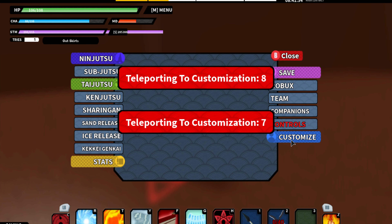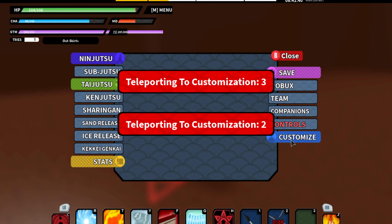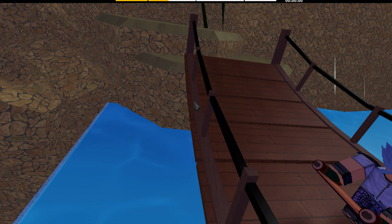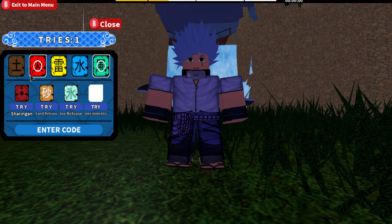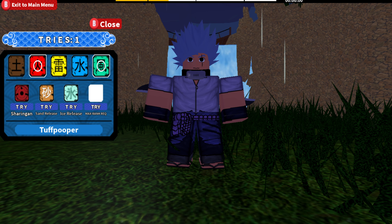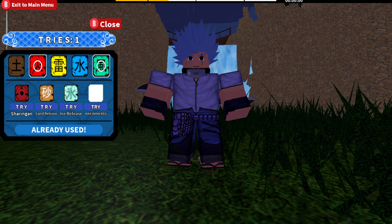Alright guys, let's go try out the new code. I already used it but I'll show you guys for proof. Alright guys, I'm back - took a while. Let me go put in the code for you guys. I turned off the sound effects. 'Tough pooper' - that should be it. See? That's how you use it. That's the new code.